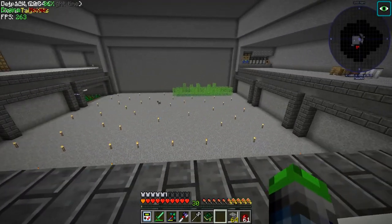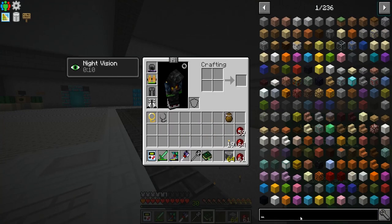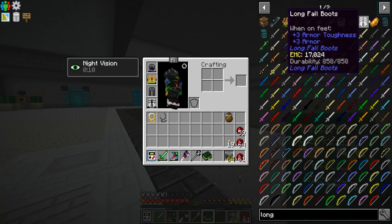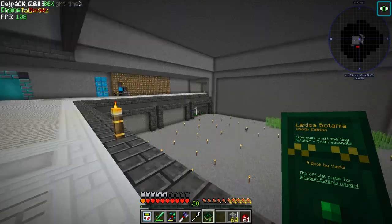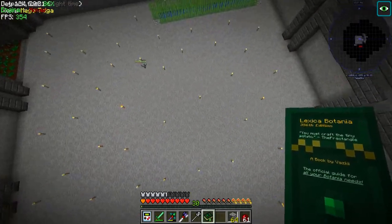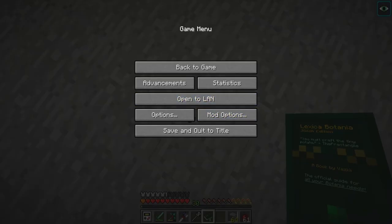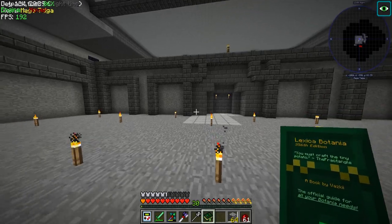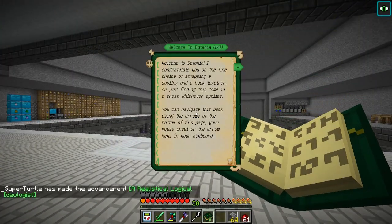Before we do that, I want to show you guys my long fall boots - check these bad boys out. The recipe is pretty simple: two obsidian, two diamonds, and two iron. What they allow me to do is fly up here like this and go 'ah' - and I'm good! Oh, I just opened up a thing by accident, sorry. Let me close that - all right, let's go ahead and open this bad boy up.